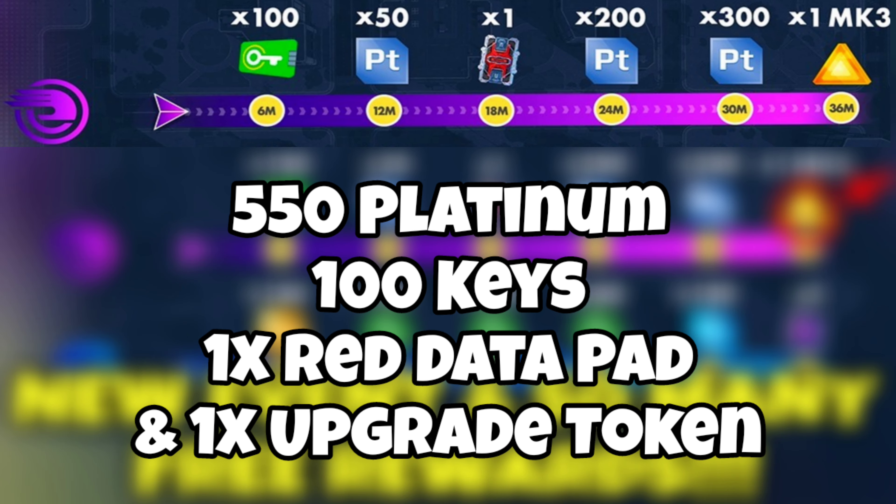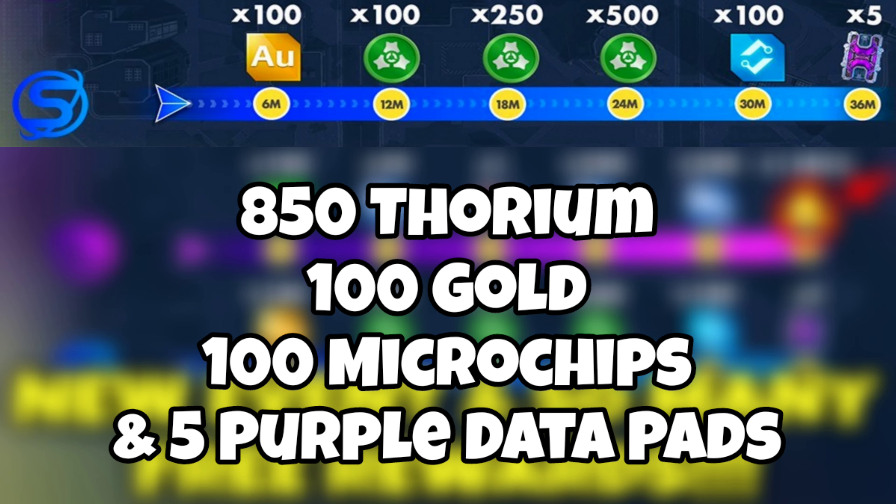Evil Life also includes 500 power cells. Icarus rewards are 550 platinum, 100 keys, one red datapad, and one upgrade token. Space Tech's rewards are 850 thorium, 100 gold, 100 microchips, and five purple datapads.